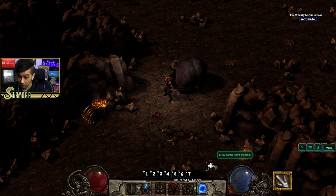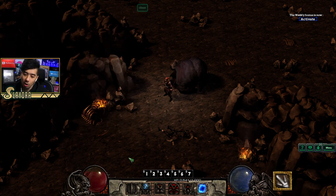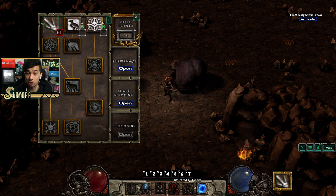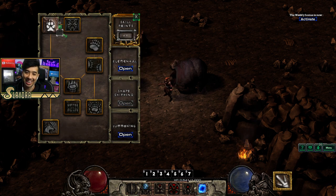Now that we've leveled up, we've got stat points available — Strength at 30, Vitality. I'm just slamming everything into Vitality so I don't have to keep going back, which would be redundant. For our skill point, we can get Raven or Poison Creeper, but I want to get the shapeshifting first. I'll put one point into Werewolf.